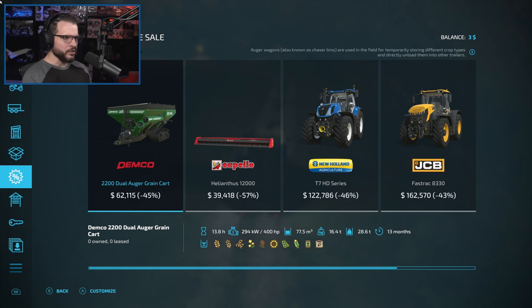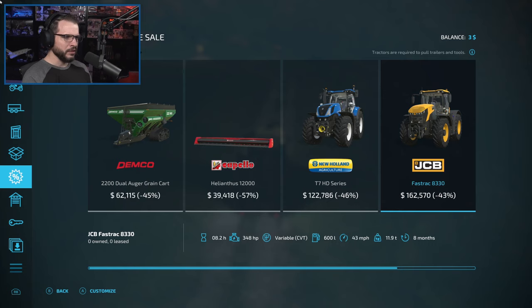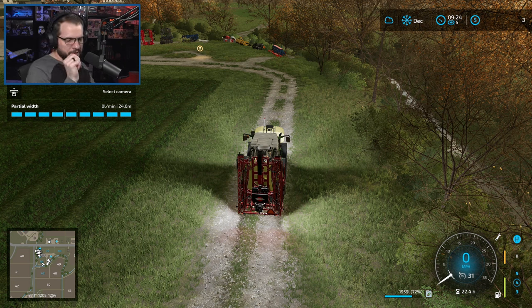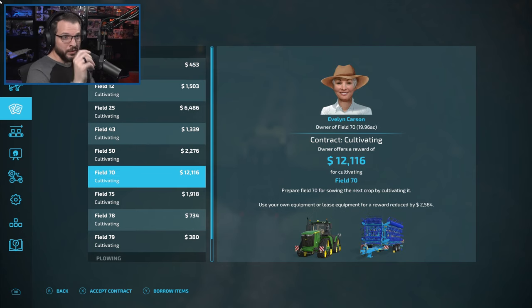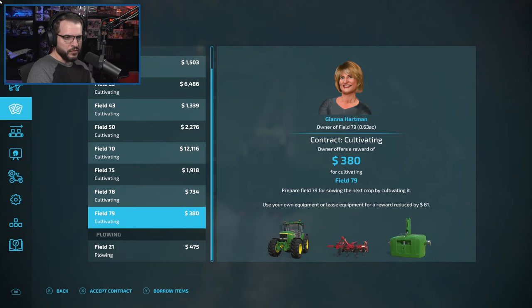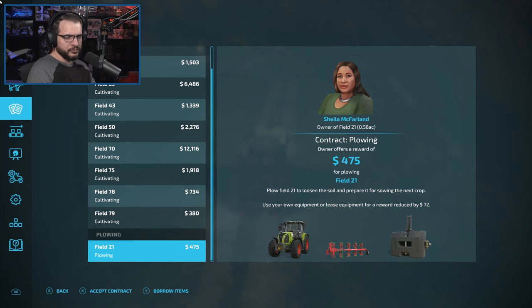There's some good tractors here — the JCB Fastrac is a nice tractor to haul stuff with, big old beefy header — but not what we're looking for with our three dollars left. Let's check the contracts real quick just to see if there's anything that really looks amazing. There's some cultivating contracts — still got that big beefy one. We could knock this out and get 20,000–30,000 bucks almost with those big cultivating contracts.